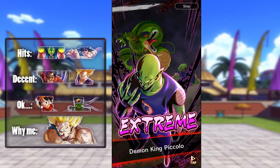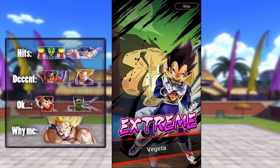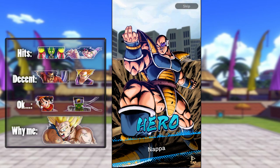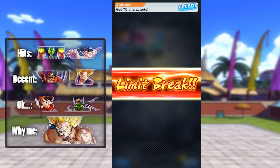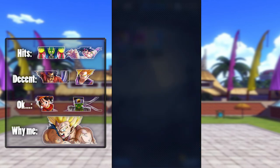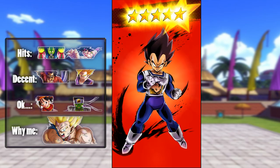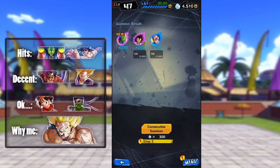Extreme! An extreme unit — not the one I wanted, but something I will take. I actually use that Vegeta on my Saiyan team. He's not the best, but he's all I got. We got two extreme units. My limit break is at 5 — that's actually super clutch. At level 5 limit break, you get a nice little boost to your passive.